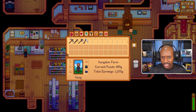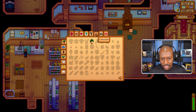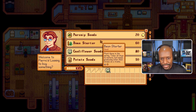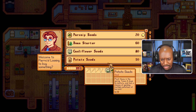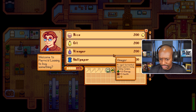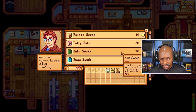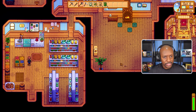Here we go, let's buy some seeds. I don't really know what seeds I need yet because I don't have the thing that shows what the community center needs. I'm going to buy some cauliflower, some more parsnips, some potatoes maybe, some kale. Kale is pretty good for you. And now we are officially broke.